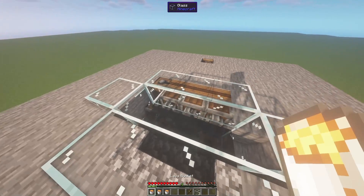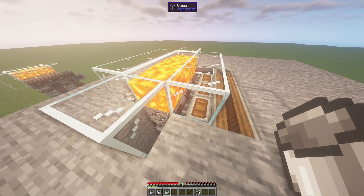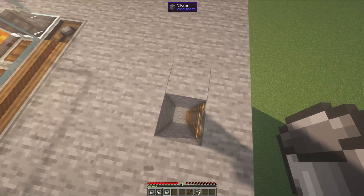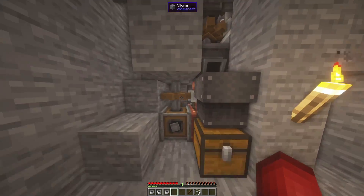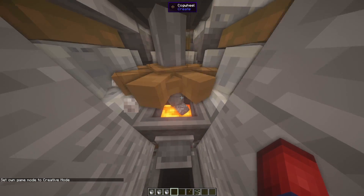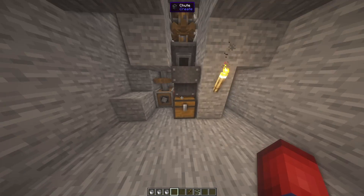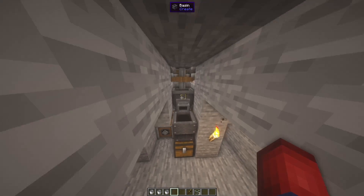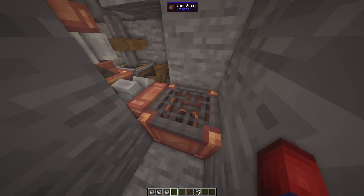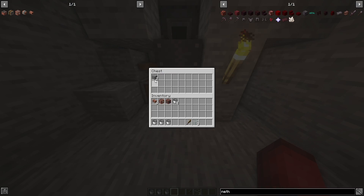Then we grab our lava and place it right above here. It's going to start turning all of this into stone, and then the stone is going to go into the millstone. Once they go into the millstone, they end up falling into the basin down here, then get pressed and turn into andesite. That's a nice little automated process. All you need to fuel this is lava that you place into your item drain. So if you have a good source of lava, such as the nether, you technically have infinite andesite without having to go mine it.